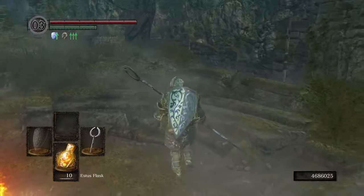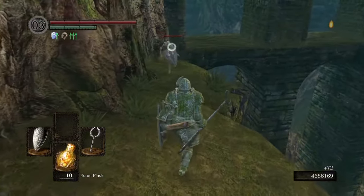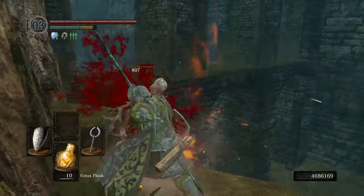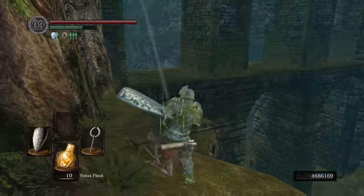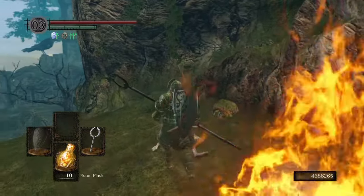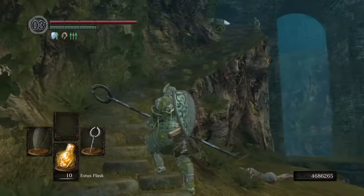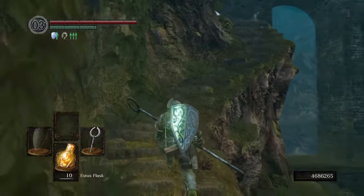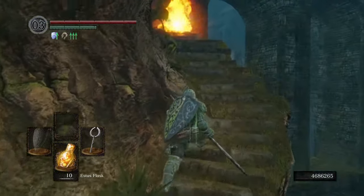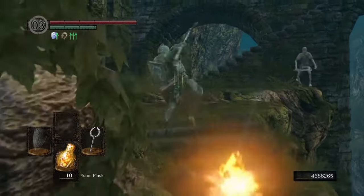Looks like being over-encumbered means we can't get across that gap, which means no Stray Demon or Priscilla. Guess this won't be an all-bosses run. I was already ready to jump into the DLC again and looking to shake off the rest of the rust. Oh well — I might still kill them anyway, if I can get past the Hydra. Anyway, first things first, we need to start making some real progress, which means heading up through Undead Burg and killing the Tauros Demon.